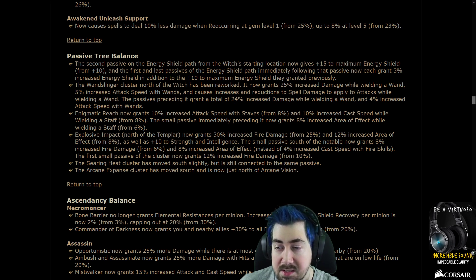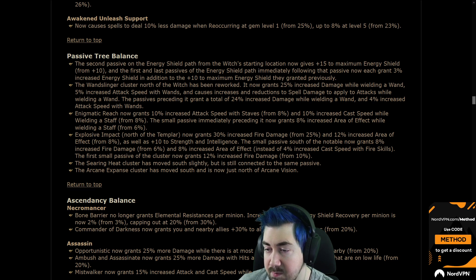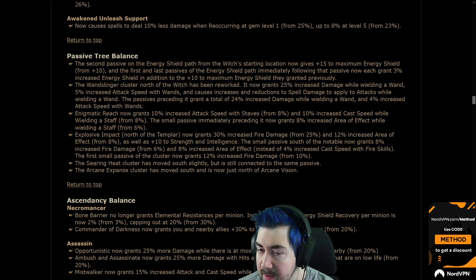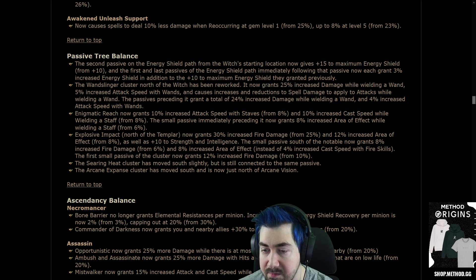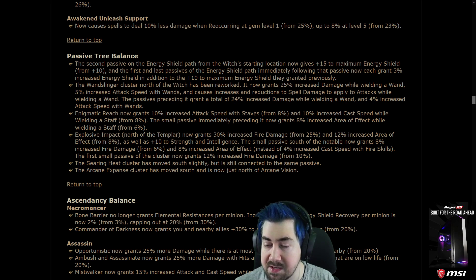Enigmatic Reach now grants 10% attack speed with staves from 8%, and 10% cast speed from 8%, and 8% more AoE on the small passive. Explosive Impact north of Templar now grants 30% increased fire damage instead of 25%, and 12% AoE instead of 8%. The small passive runs 8% fire damage from 6% and 8% AoE.